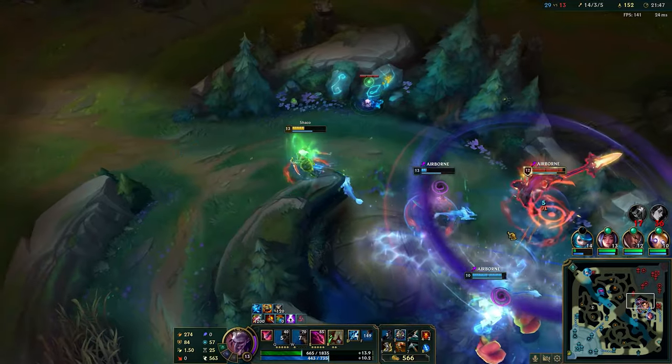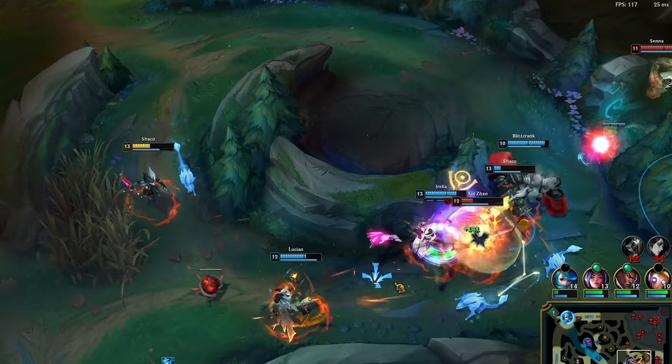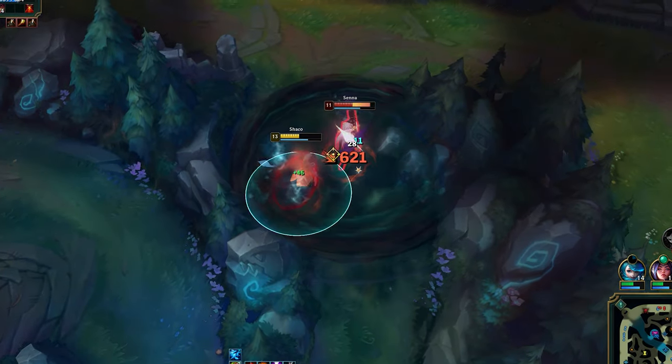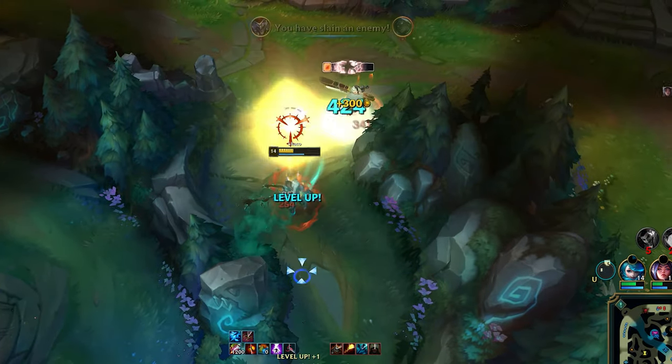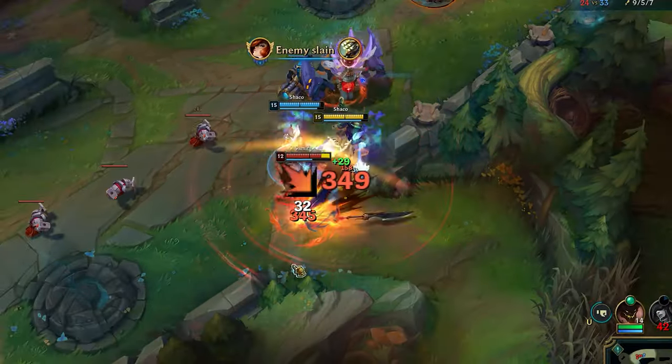Notice as the fight starts, I fish for their backline. The second Senna gives away her position with ult, I rush for her. Backstab, Hydra active into E, execute. Ignite and smite are optional depending on the situation.